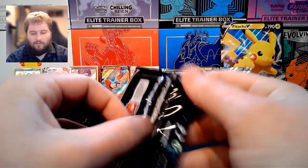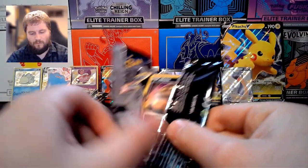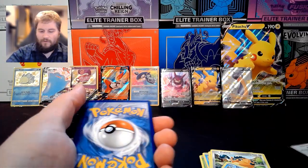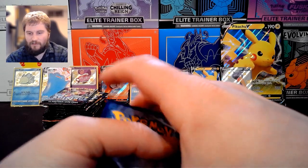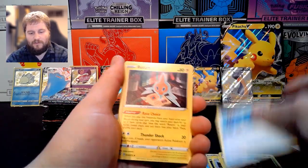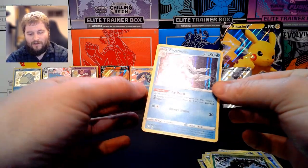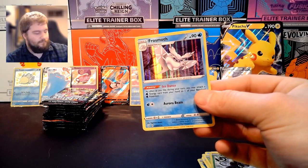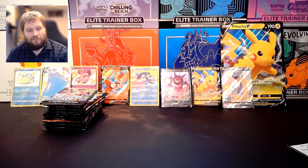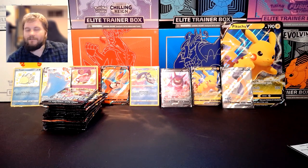Last pack from the first ETB — it's actually been a great Elite Trainer Box in my opinion. We have Psychic Energy, Thwacky, Rusted Sword, Rotom, Nickit, Horsea, Snom, Morpeko, Cacnea, Reverse Holo Zarude, and a Holo Rare Frostmoth. So that first ETB, we got a Cinderace V, an Amazing Rare Kyogre, a Shiny Sinistea, a Shiny Ditto VMAX, a Shiny Snom, a Shiny Lapras V — all together. That was a great box.